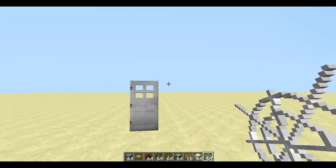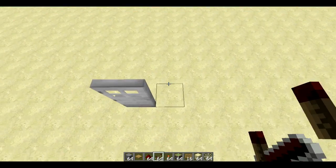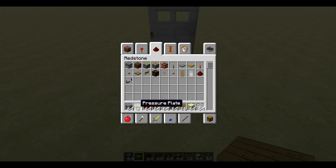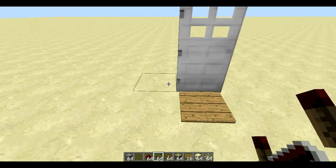Now, obviously cobwebs are hard to get, so you can just make it so it's lava at the bottom. But it's a nicer and more painful death if it's cobwebs.